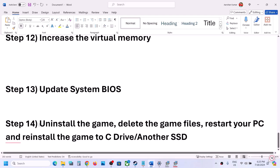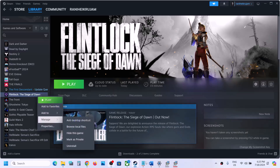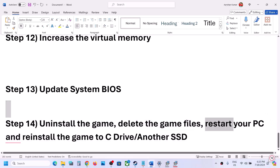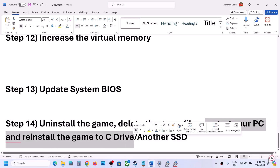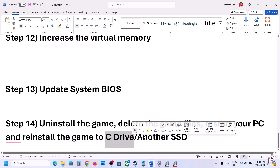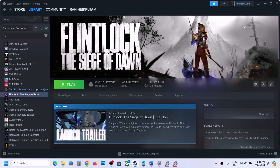The last step is to uninstall and reinstall the game. Right-click on the game, select Manage, then click Uninstall. After uninstalling, go to the game installation folder, delete the game folder, restart your computer, and reinstall the game to the C drive. If it was already on C drive, try installing it to a different SSD. One of the steps shown in this video should help get the game running. Thank you for watching — please like and subscribe!